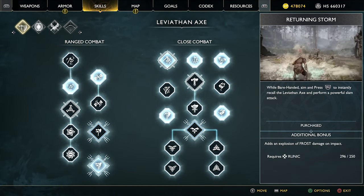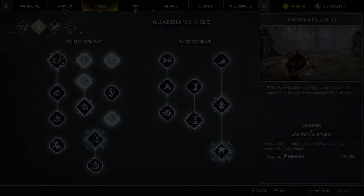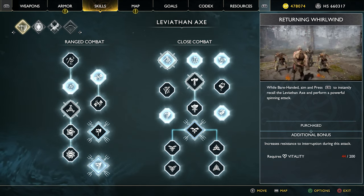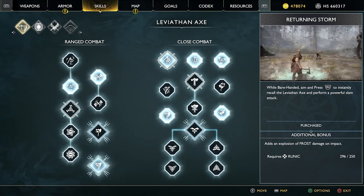Grab your pens and paper and your notebooks and let's go. In order to perform this next tutorial, we're going to need Returning Whirlwind and Returning Storm, so unlock those moves and then let's get going.